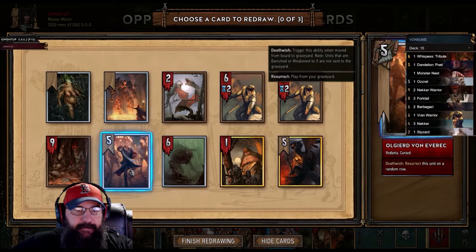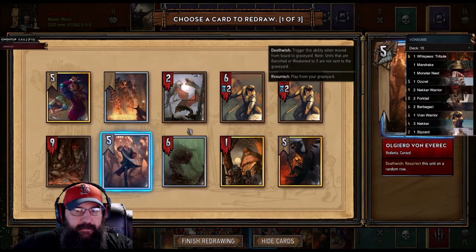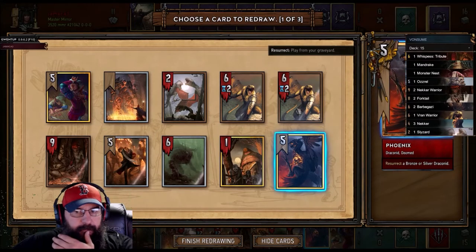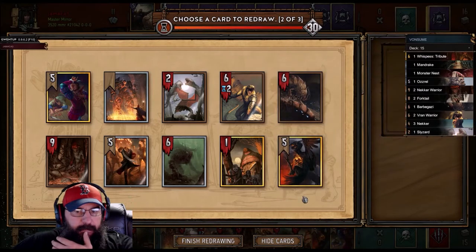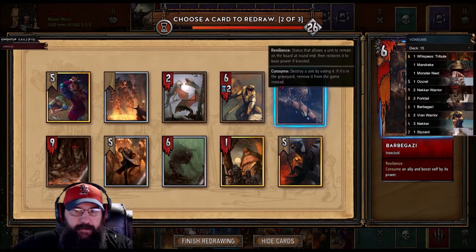Alright, so we got Crock and Crate — let's see what we got here. We need a Necker. Let's drop the Mandrake for right now. Dandelion's good. Two Vrans? Maybe no. Barbagazi's okay but we want to try to win.